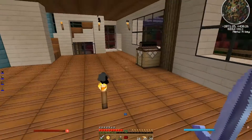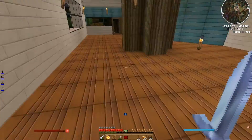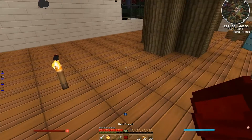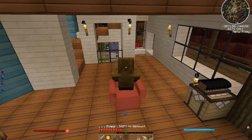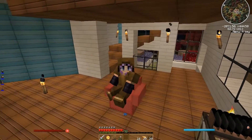I'm still not entirely sure what's going to go where. I guess we'll maybe put the kitchen over here since it's got like cabinet walls and stuff. Maybe we'll wait on the couch — let's just place it down and see what it looks like. Oh, it's so cute! I love that I actually sit down. Cute.